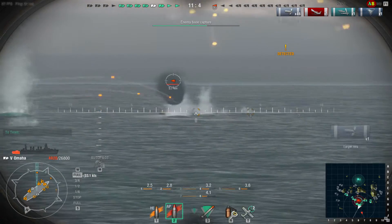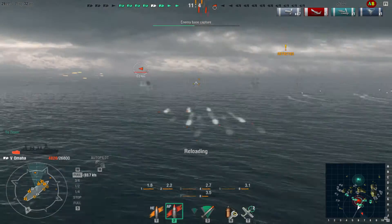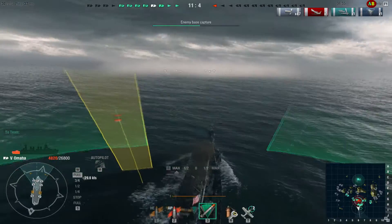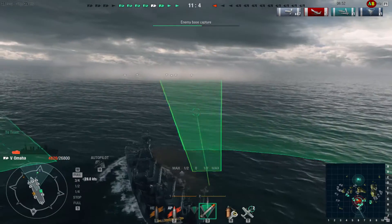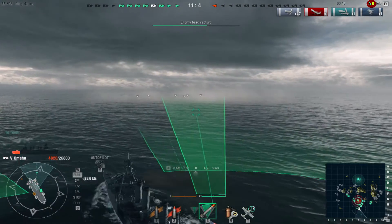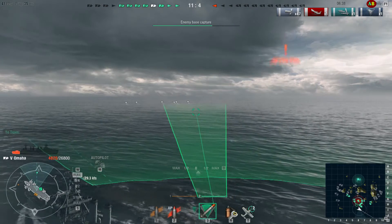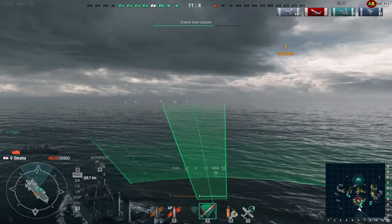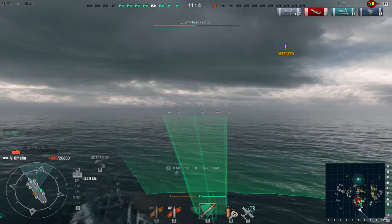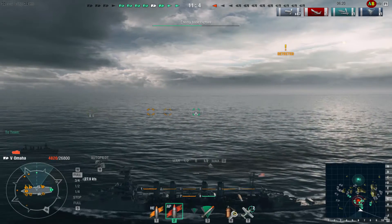It looks like I just critical-hit his engine because there's a big plume of smoke coming off him, and look at all the fire. I have a hard time judging his speed, and — oh, I almost didn't see those torpedoes coming! That would have been so embarrassing, especially after what I just said about the battleship guy. Now I've got my guns ready and I'm just waiting for him to pop in. His smoke screen is filtering along the water and I can't quite see him yet. I keep zigging and zagging so if he fires torpedoes at close range I won't be an easy target.